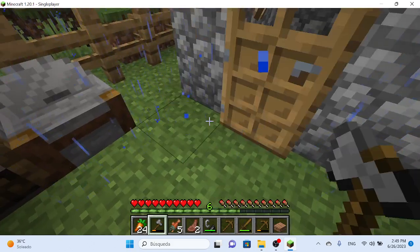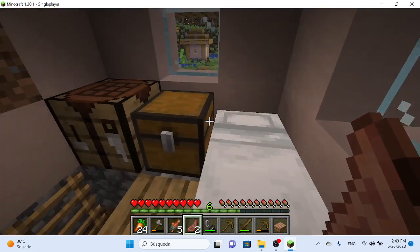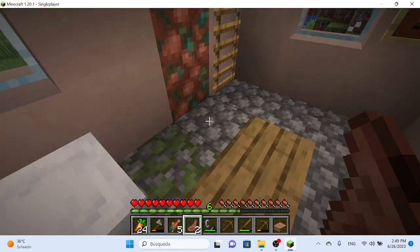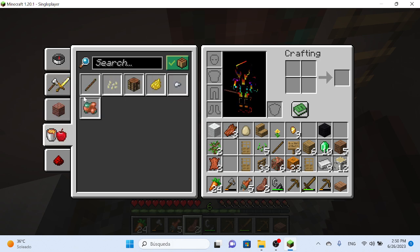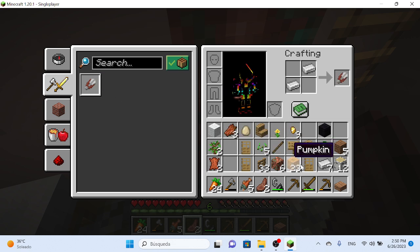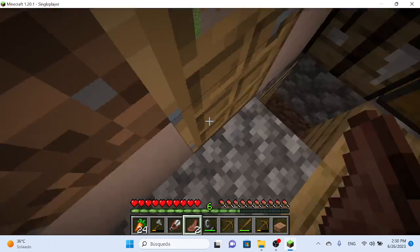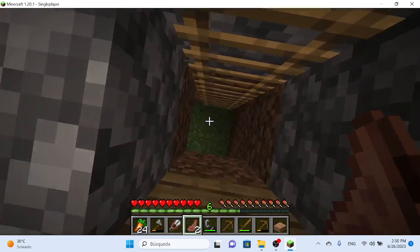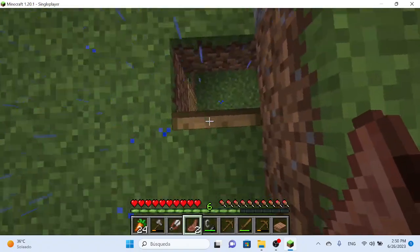We'll go back up to my house. Now, what can I craft? I have pumpkin seeds. I have pretty much nothing, so let me craft some shears. The reason I'm crafting shears is because I'm going to try to find sheep in the village so I can get wool and make some more beds.